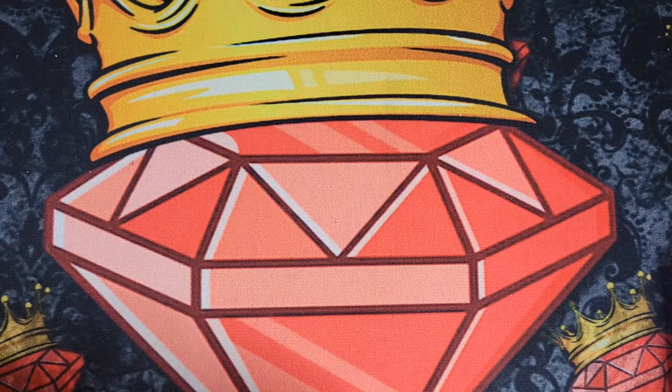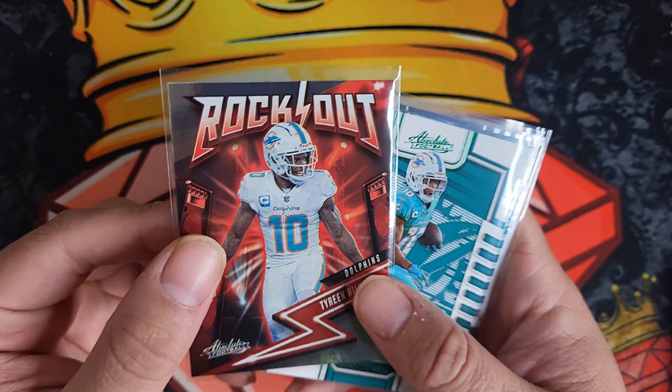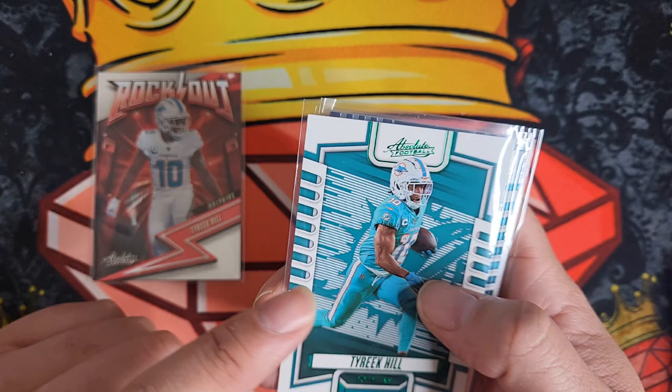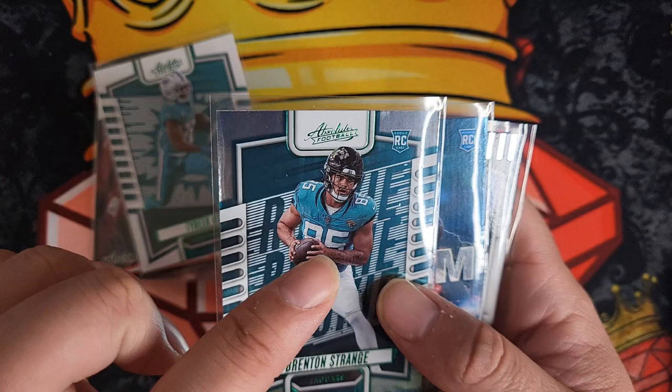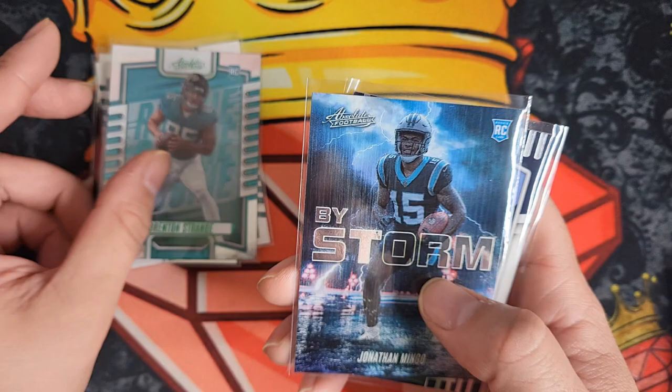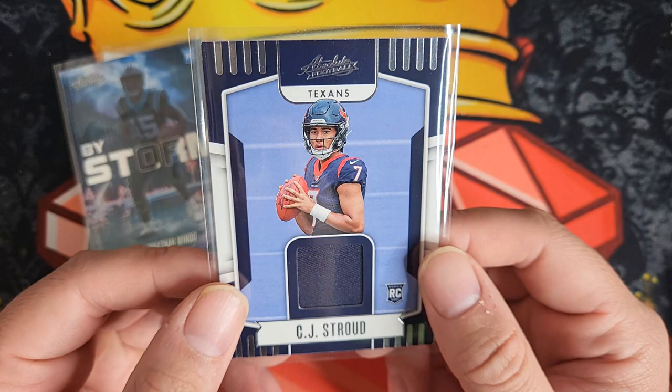Here's a look at our top five pulls from this blaster box. Starting with the fifth best: the Tyreek Hill Rock Out insert — really cool looking card. Fourth is the green base parallel Tyreek Hill. Third best is the green parallel of Brenton Strange rookie. Second best is the By Storm Jonathan Mingo rookie card insert. And our best pull obviously was the first pack — the CJ Stroud patch rookie card, really cool card.